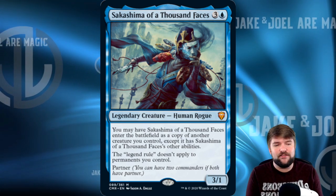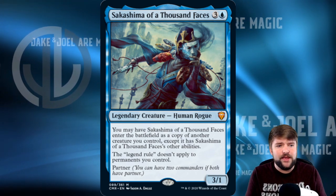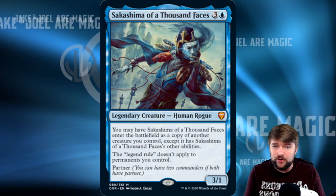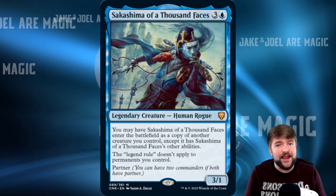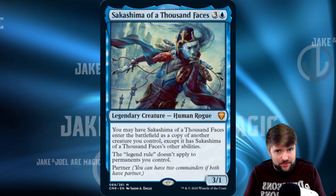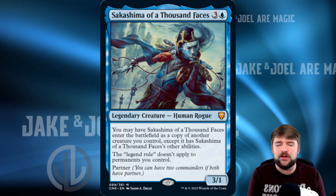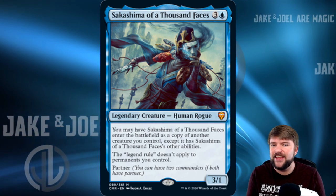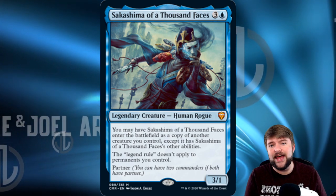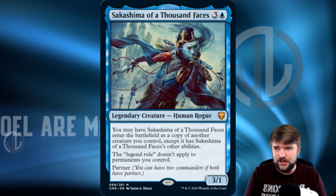The three ways I would build the Thousand Faces are: an enters-the-battlefield tribal for the strong way, partnered with Kodama of the East Tree. For the fun way, I would partner it with Baron Sengir and companion it with Garuda — that one's going to be fun. And for the mean way, we're going to make it all about clones and stealing, everything we can on the battlefield, with Tevish Zat the commander planeswalker as the partner for Sakashima.